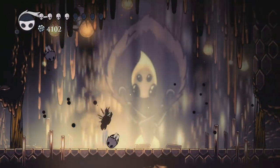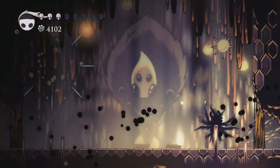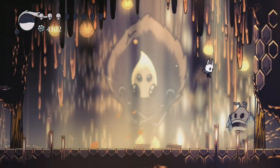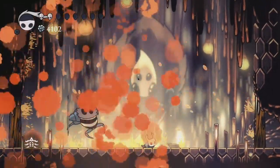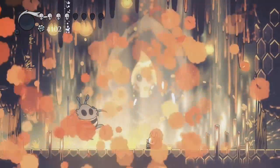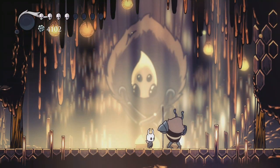You play as The Knight, a silent protagonist that has seemingly just wandered into Hollow Nest. You start with very little — a small health pool and a dull weapon. Over the course of the game, you'll see your health pool swell, and you will have the opportunity to get better weapons, though it's worth noting that that's optional.